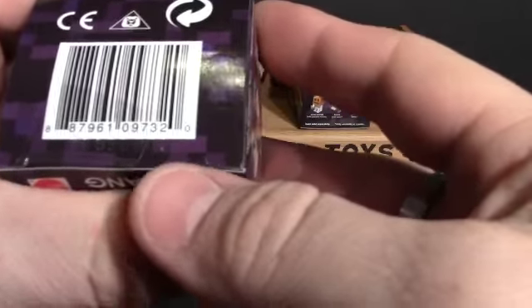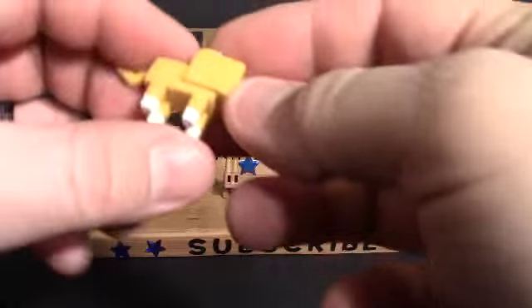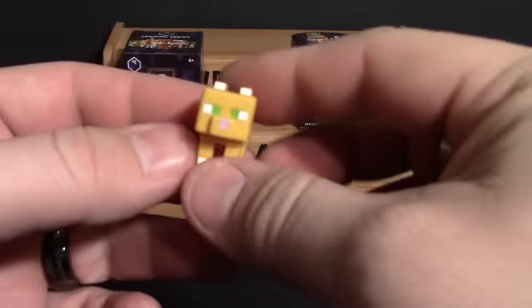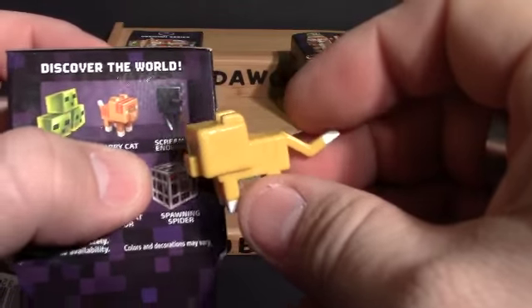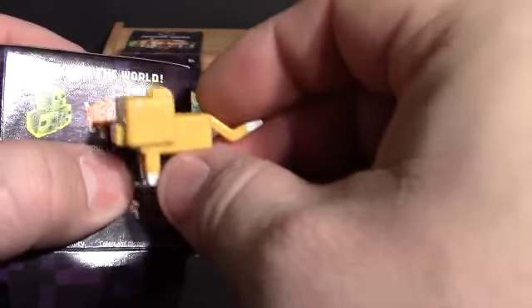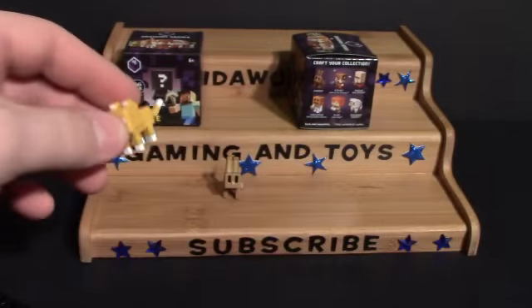And our next one is the letter B. Let's see what's in B. And we got the Tabby Cat, which looks a lot different on the box than it actually does — on the box it has stripes and it's darker and everything, but I guess they don't always come out how they look on the box.